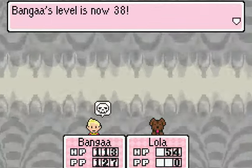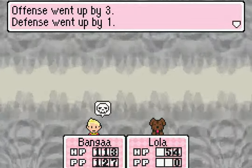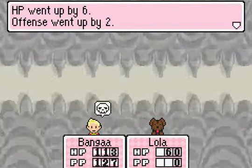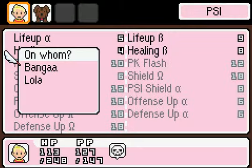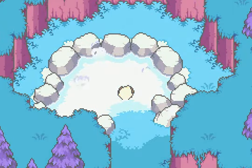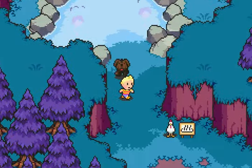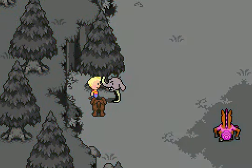I'll have to go back to the hot spring, but at least I'm now at level 38. HP goes up by 5, PP by 4, offense by 3, defense 1, IQ 1, and speed 1. Lola got to level 38 too — HP by 6, offense by 2, defense 2, speed 2. Get rid of that poison too. We'll have to go back to the hot spring. This time I'm just going to head straight for the lab — the Chimera lab. I don't know, we just go around this way.